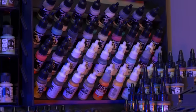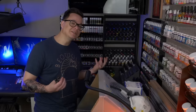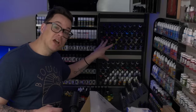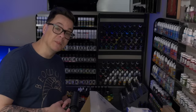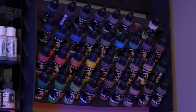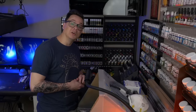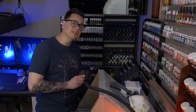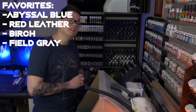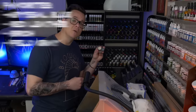Next up is the Scale 75 range, and I'll be honest, I just don't use them that much. They were the first brand that came out with this boutique range, which is now kind of all the rage and why we've seen so many new paint ranges in the last couple of years. They use a gel-like medium, meaning they act differently than a majority of miniature paint brands, and you really need to become an expert in working specifically with that range. I feel it's like painting with your left hand if you don't paint with them a lot. They have some wonderful colors — I really love Abyssal Blue, Red Leather, and Birch.